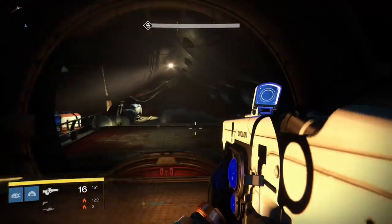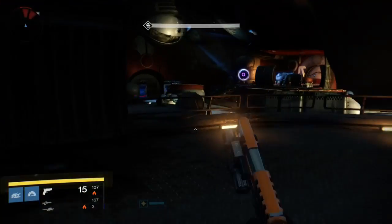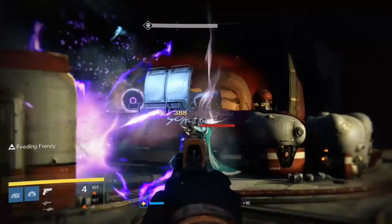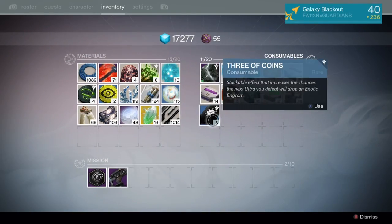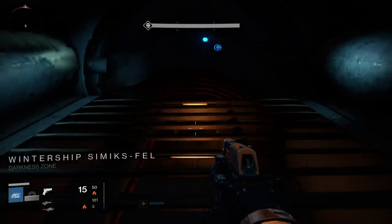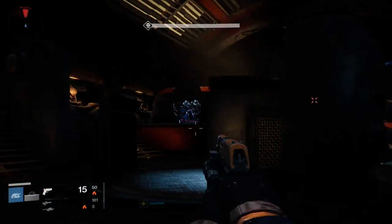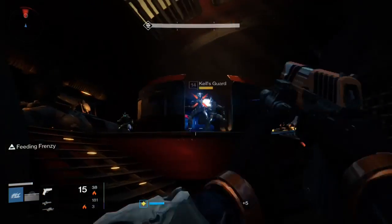You just need to play through the mission until you get to this room, which is towards the end. Go ahead and kill all the enemies — this is especially good for getting heavy ammo if you need it. After you clear that room, use your Three of Coins and move on to the next room, which has the boss: Draxxus. He's considered an Ultra, which is exactly what the coins require.